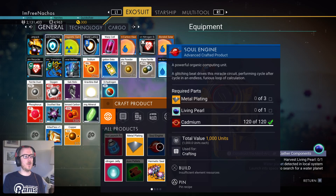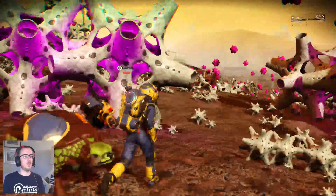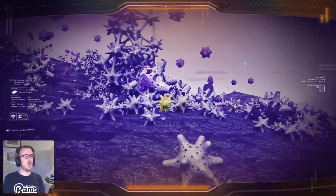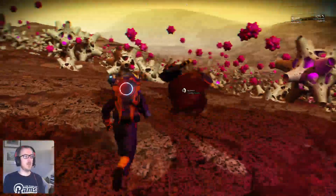One living pearl and three metal plating — harvest living pearl. Water planet detected in the local system. Okay, so it's on a water planet. Let's just see if there's another cadmium deposit on the way back to our ship. And if not, no big deal.